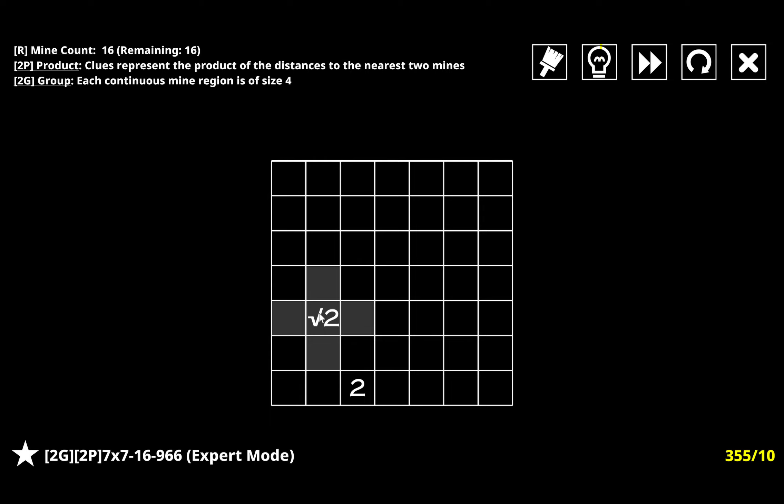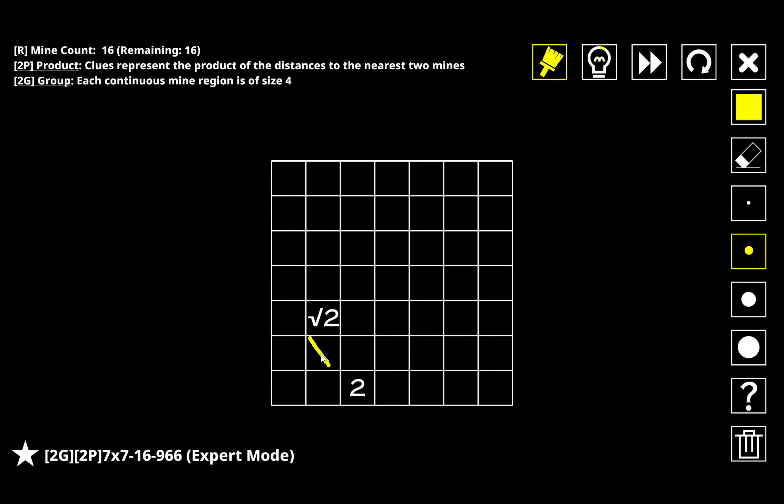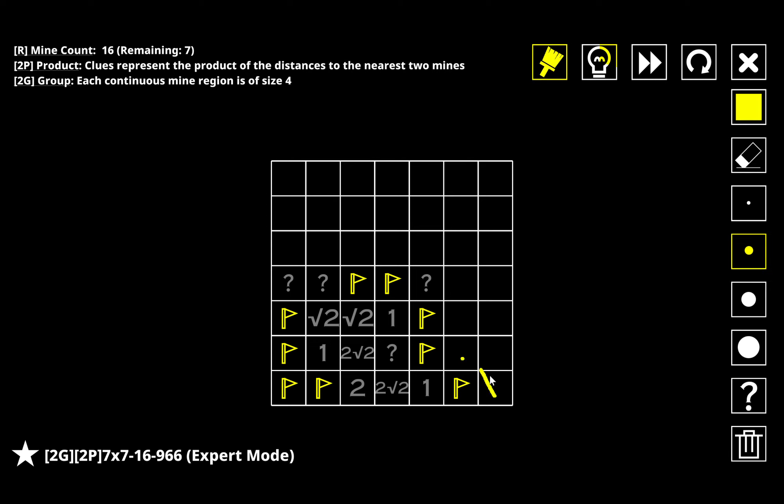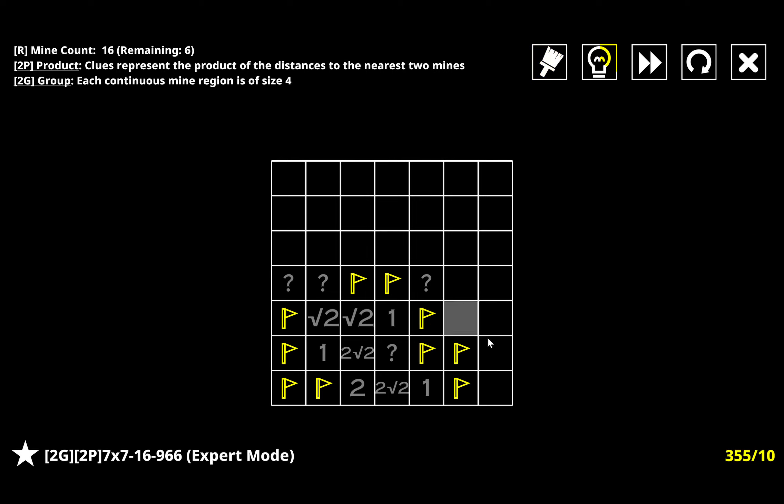For this product group - if I start with a mine here then this is going to have to be root two, root two, which breaks. So there's no mine there. One of these two must be marked, so I need a one-two pair for that root two. Can't have a mine here because the furthest away I could get would be two, making the product too small. I get all of this, then have a root two already - can't connect those, that would be a group of five. For this, it's going to have to be a root five root five pair - can't be one-five because I already have multiple root five ways, so I get neither of those.